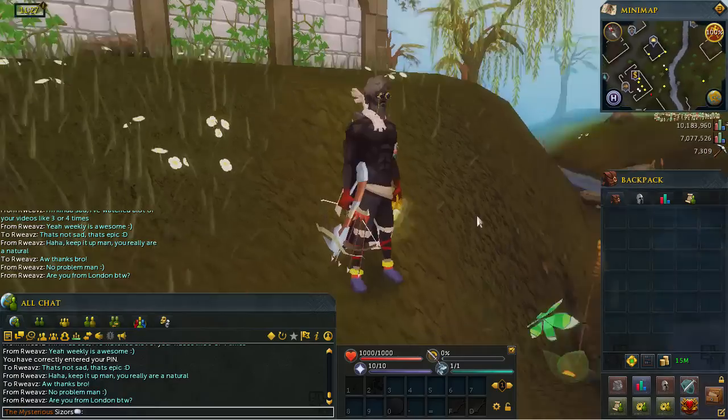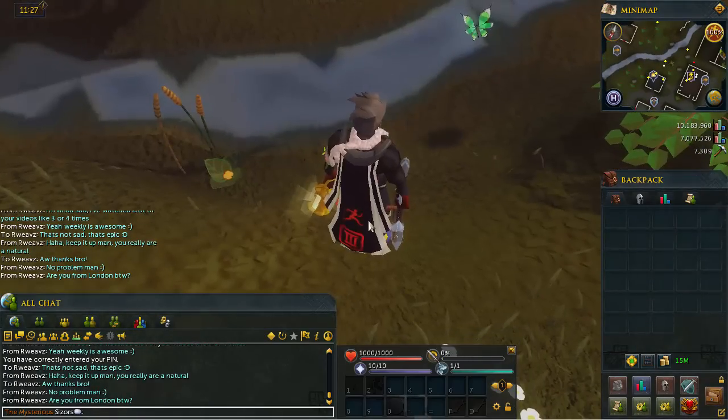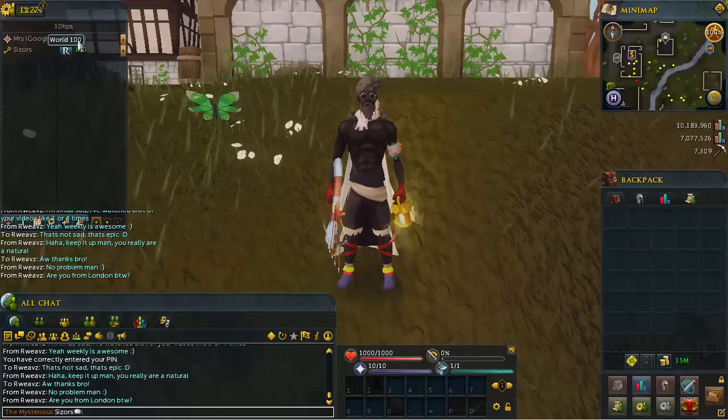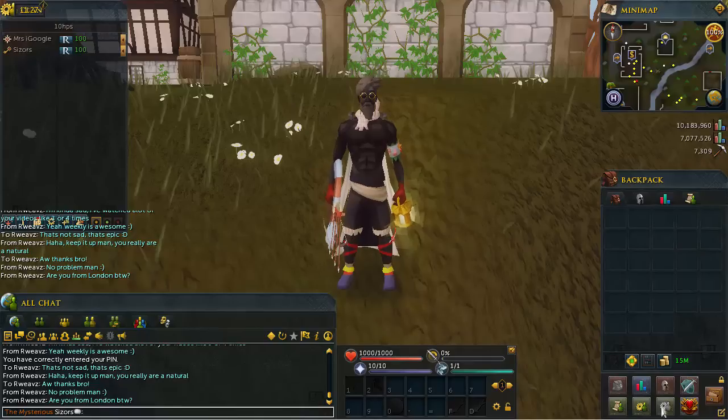I've also used a dye to make my skin really black — it looks fantastic — and of course the clan cape. You're probably thinking what clan cape that is. Basically I've made a clan called 10hps. It's not a serious clan; we're just in here to skill together. It's a nice little friendly place to chat where everyone gets treated fairly. Feel free to join the clan chat as a guest at 10hps, or message me in-game and I'll give you an invite.